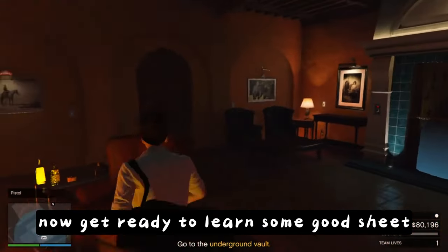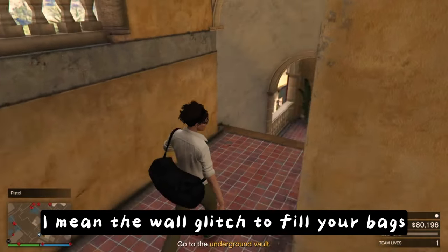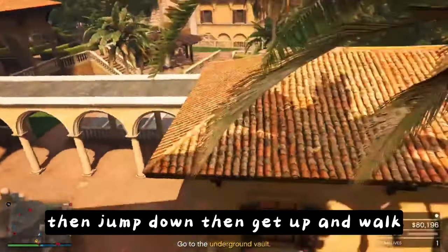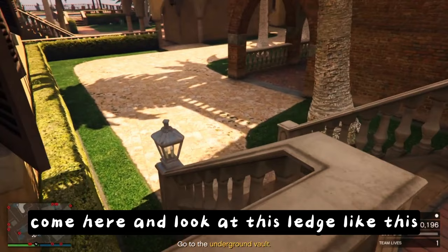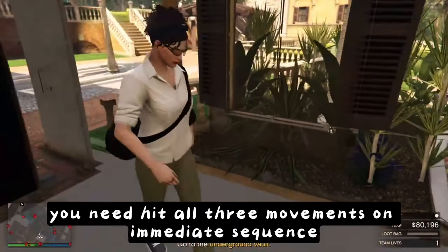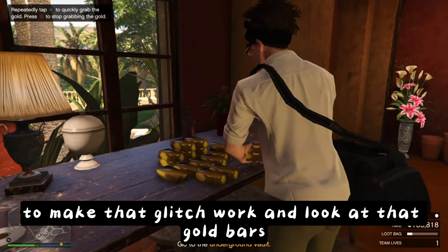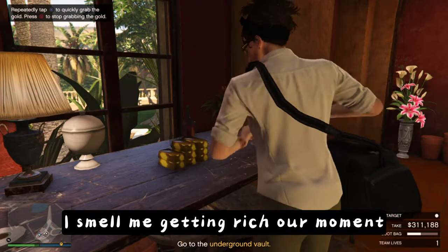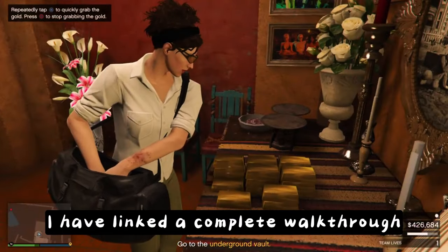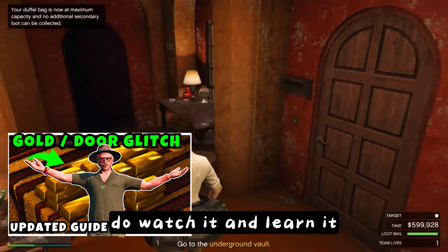Now get ready to learn the wall glitch to fill your bags with the gold bars. It's super easy — switch on first-person camera mode, then jump down, get up and walk, come here and look at this ledge like this, then hit the climb button. Move the movement stick up and down. You need to hit all three movements in immediate sequence to make that glitch work. And look at those gold bars — I smell me getting rich! If you don't understand the wall glitch, I have linked a complete walkthrough with visual controller movements explained. Do watch it and learn it.